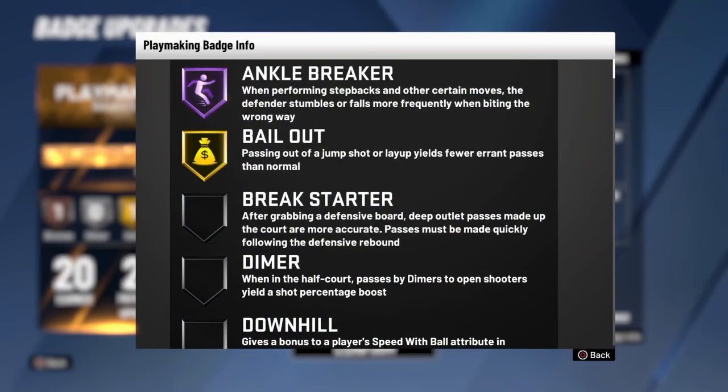First, we got Hall of Fame Ankle Breaker. I'm gonna read the description and then explain why I use it. When performing stepbacks and other certain moves, the defender stumbles or falls more frequently when biting the wrong way. Hall of Fame Ankle Breaker does work — I get consistent ankle breakers, like maybe every other game I'll get a few good ones.